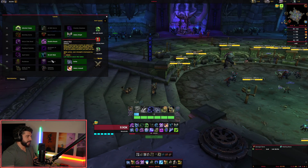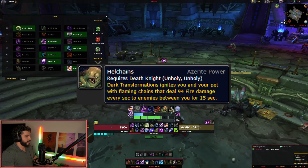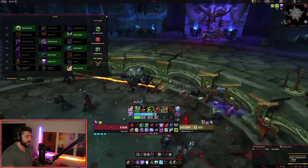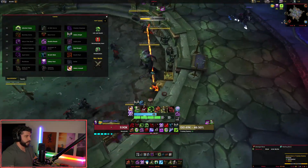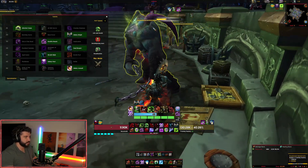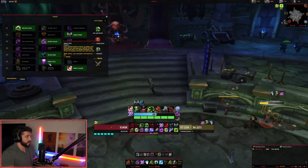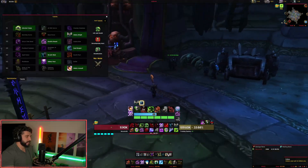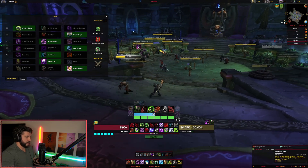Unholy Pact is similar to the old Azerite trait. When you Dark Transform your ghoul, you get fire chains that hit all enemies between you and your ghoul. This lets you game your positioning for maximum damage. It also increases your strength by 5% while active. I think this is a really interesting talent and it fits well thematically with Unholy.